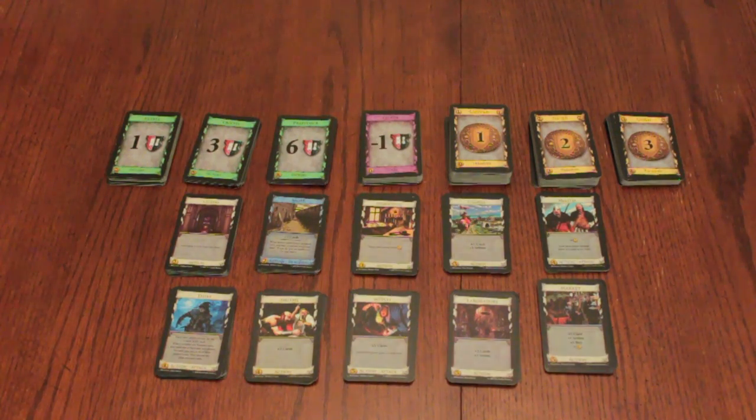The base cards and the kingdom cards make up the supply, with the exception of the trash pile.